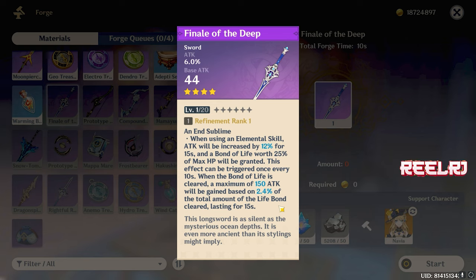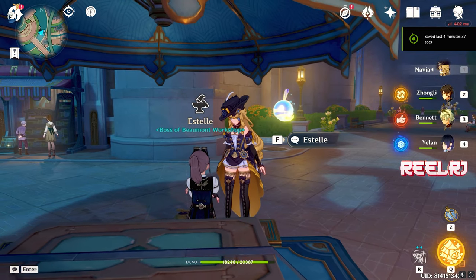When the Bond of Life is cleared you also get extra attack for 15 seconds, and you can trigger the first effect every 10 seconds — which lines up perfectly since Clorinde's elemental skill lasts about 10 to 15 seconds. When the skill ends, you can trigger both bonds of life — her elemental skill's and the sword's — again. You can craft this weapon and refine it to R5 for extra benefit. It's completely free, giving you a Bond of Life synergy that no other weapon provides besides the signature. So at number three, the Finale of the Deep.